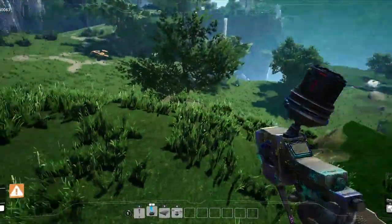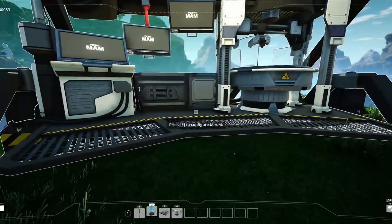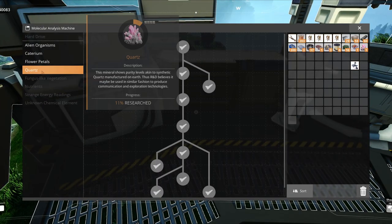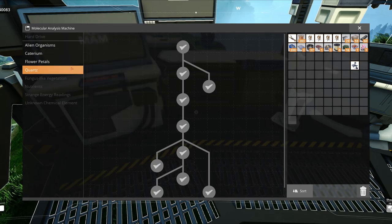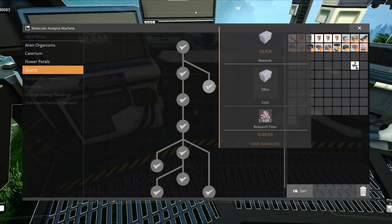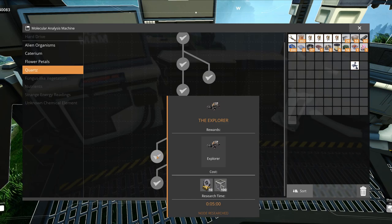Let's get more advanced. If you get yourself some quartz, which is around the map everywhere — I made a video on where everything is, which is linked right here. You unlock quartz. Quartz, along with caterium, is the most important branch on the map because you unlock silica, which is needed later in the game, crystal oscillators which are also needed later on, and you unlock the Explorer vehicle, for example.